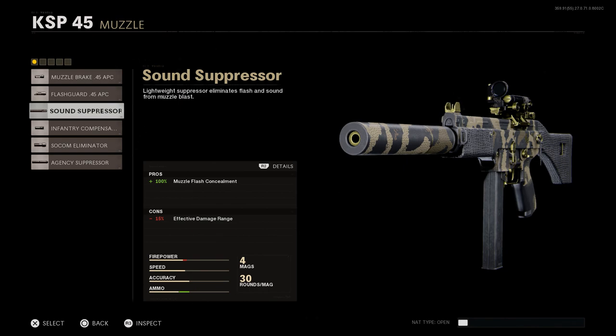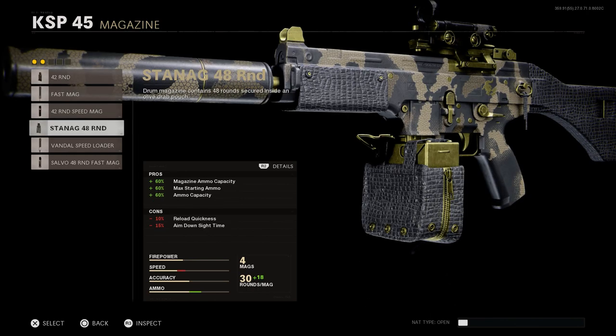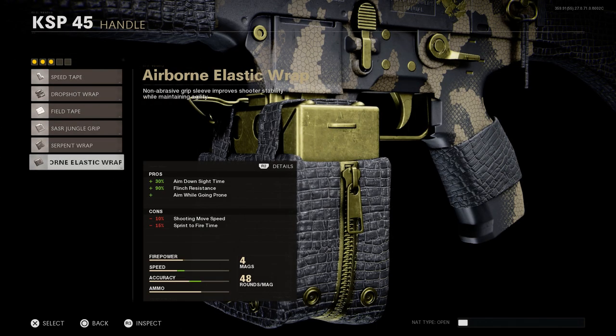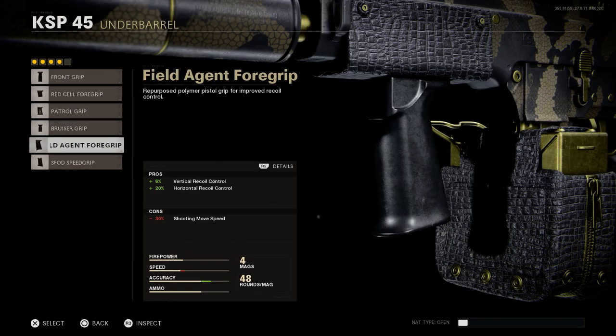The muzzle comes with a standard suppressor versus an Agency Suppressor — same pros and cons, muzzle flash concealment with a 15% reduction to effective damage range. Keeping the base barrel and body. For the magazine, going with the 45-round Stanag mag, increasing magazine ammo capacity with cons of 10% reduction to reload speed and 15% reduction to ADS speed. For the handle, the Airborne Elastic Wrap: +30% ADS speed, +90% flinch resistance, allows aiming while prone, with cons of -10% shooting movement speed and -15% sprint-to-fire time.